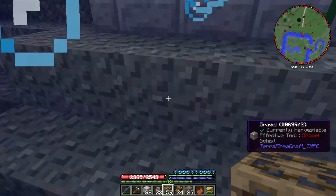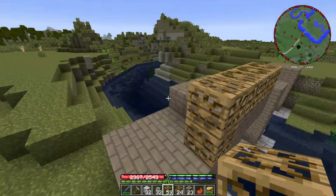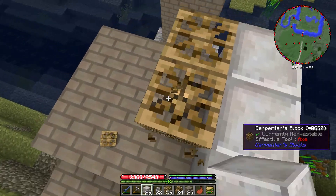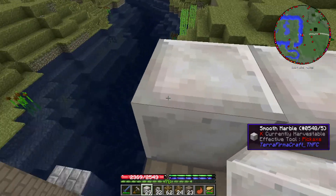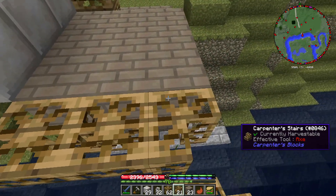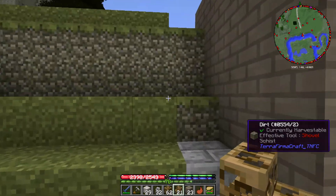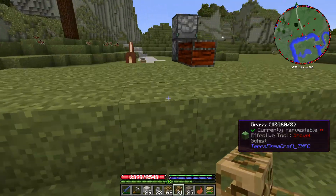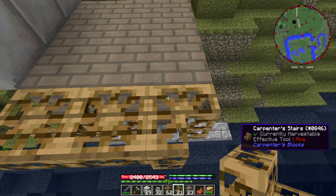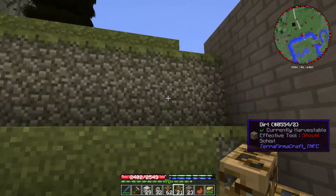I keep falling in the water, which is kind of annoying. We will have some smooth marble up along the top and extend this all the way along, and then we are going to use some carpenter stairs upside down here. That's not the right way - and that's not right either - it landed on top and stayed up there, so let's grab that. Yes, like that.